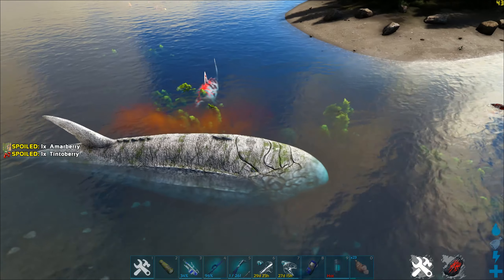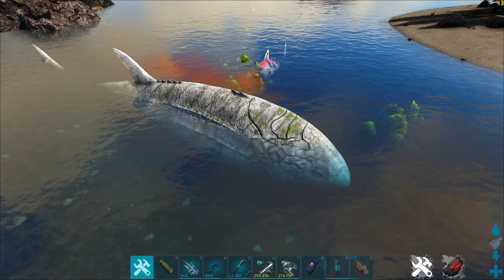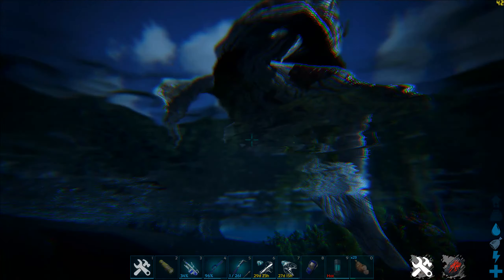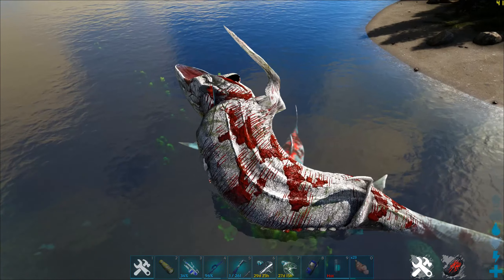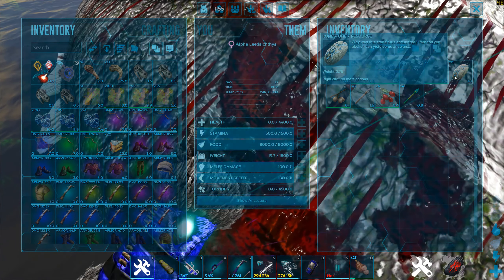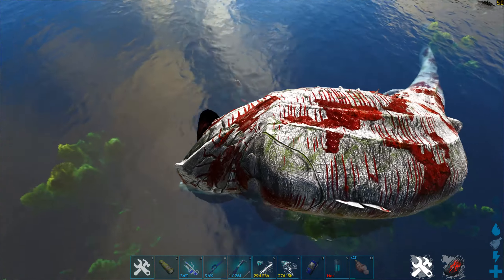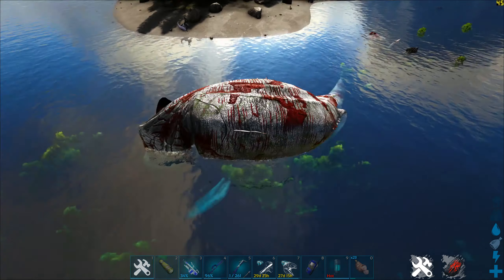Next up we have the Alpha Leedsichthys, also called the Alpha Moby Dick. This one only spawns at level 1, and killing an Alpha Leedsichthys gives 15 runestones. Since they are passive by default and only aggro when you attack, killing just 2 of them should give you enough runestones for one alpha boss fight.